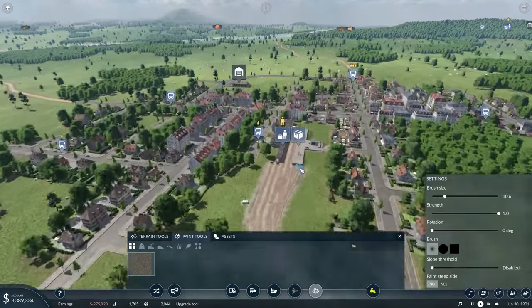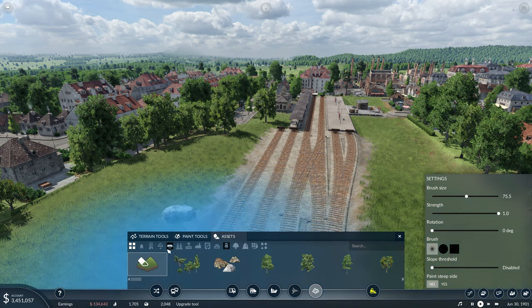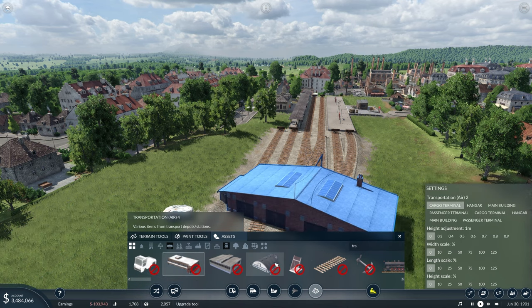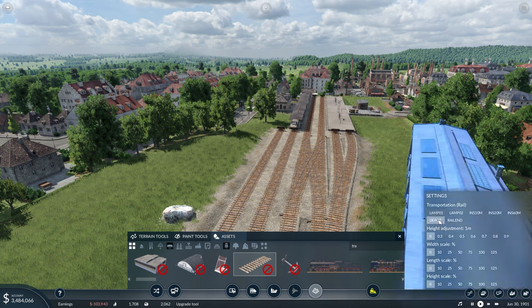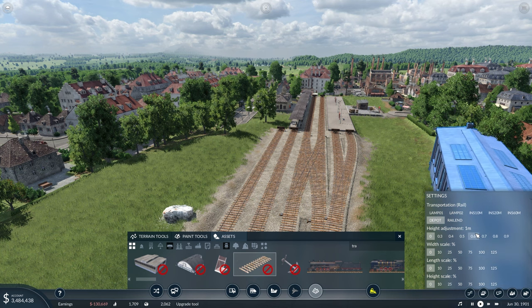So now I'm going to throw in — I'll come over here to the assets and try to find something. Let's start here and go to train transportation, rail. What I'm going to do is select a depot — this is going to be a fake depot. Oh, that might be too big to fit in here, so we're going to have to find something different.